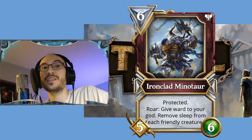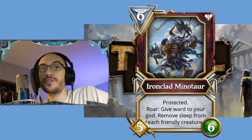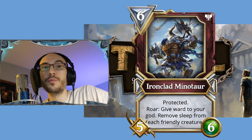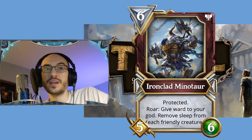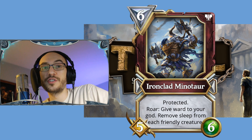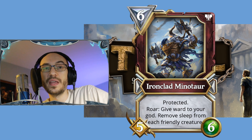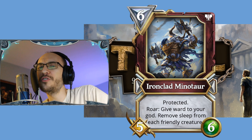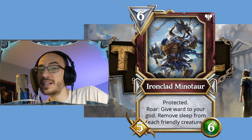He is going to be in every single deck playing past six mana, because this will remove sleep from every creature. When a Demogorgon pops out, it's going to give Ward to your god, which is going to protect you from Cutthroat Insight and other obnoxious Deception cards. This is basically the Deception-buster — and he's a 5/6 with Protected.